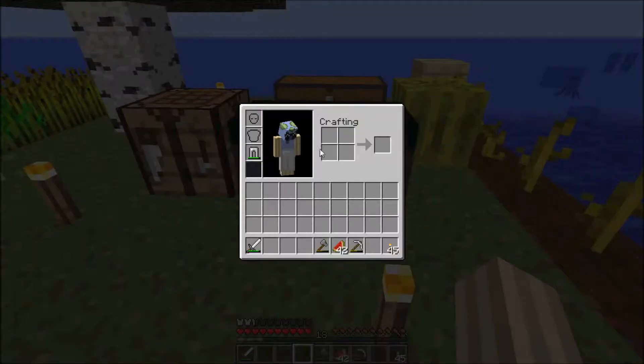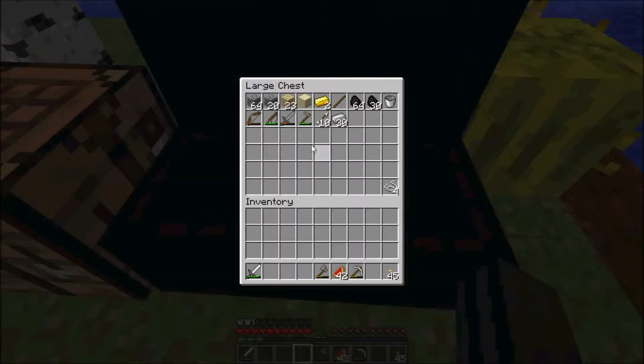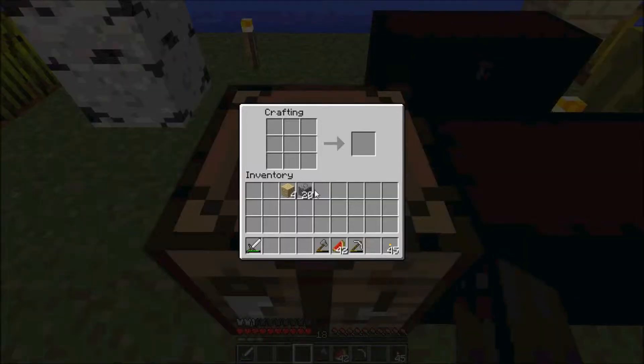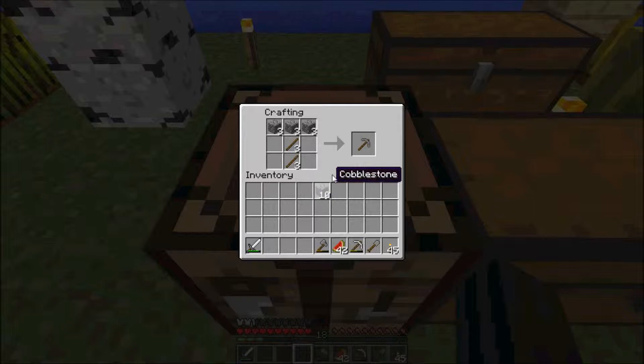So let's get to it. First I want to make sure that I have a shovel so that we can collect some dirt, and I also want to bring a couple extra pickaxes so that we don't have to just use the iron one. So I'm going to go ahead and make some sticks here, and then make a shovel, and then we'll make some pickaxes. There we go.